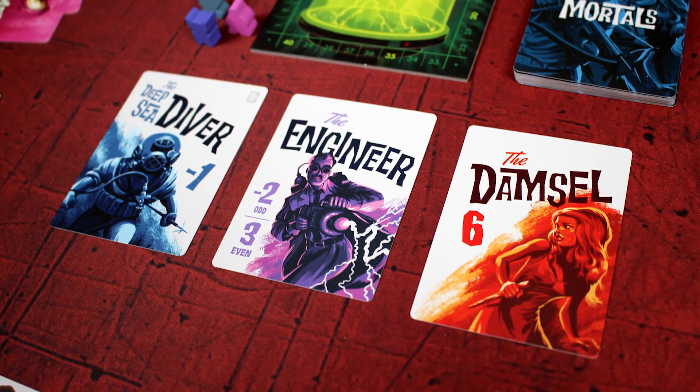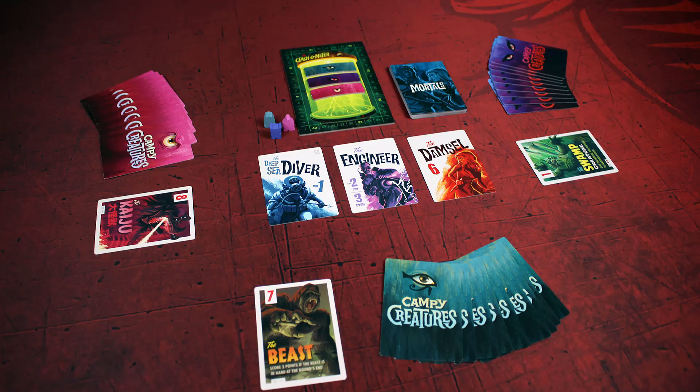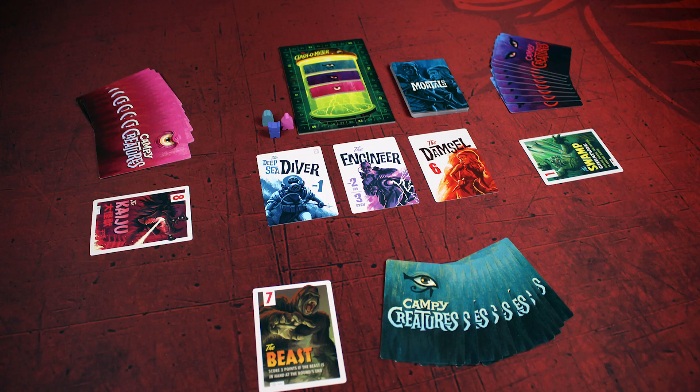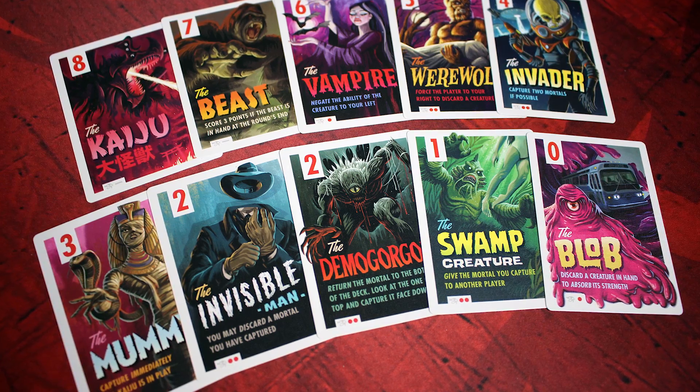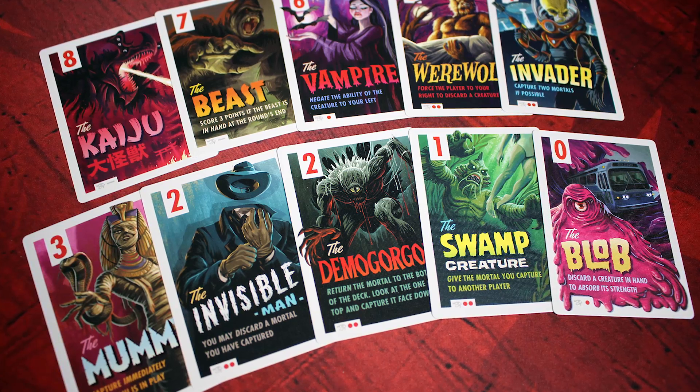After all the mortals have been captured, you score up and start over. After three rounds, the player with the most points wins as the greatest group of creatures in the entire monster universe. Campy Creatures is essentially a very simplistic game — it's a filler game, it's a party game — and normally I wouldn't do a video review of a game that is basically a rehash of other games that have come before it.